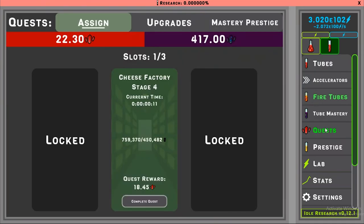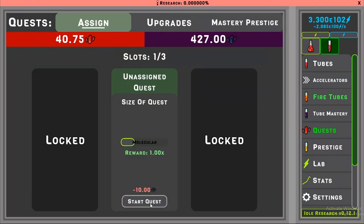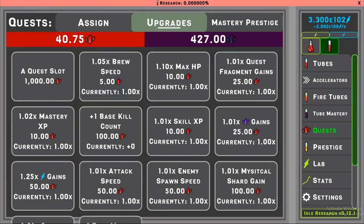We have gathered enough fragments, let's check out the quest. We can complete the quest and we will get back our mystical shards, and we'll also get some quest shards. There we go — we just gained 18, and now we can use these to buy quite a few upgrades.